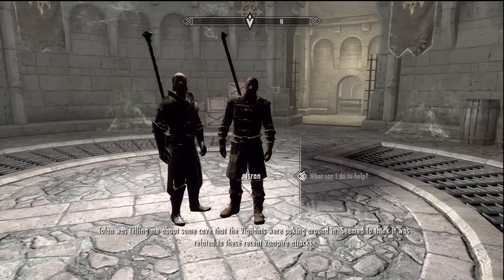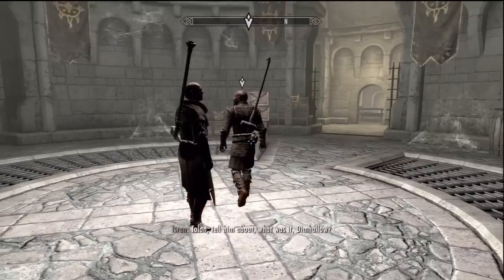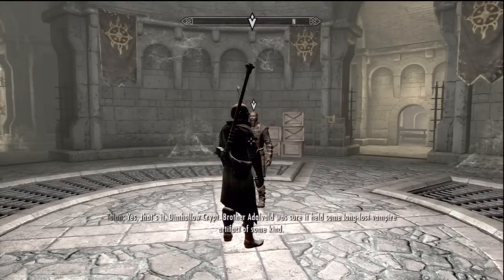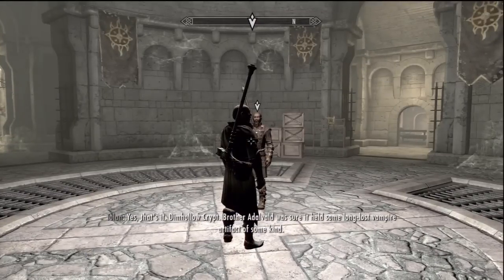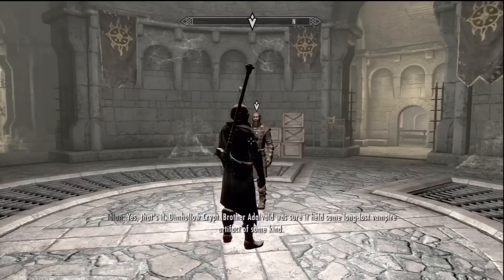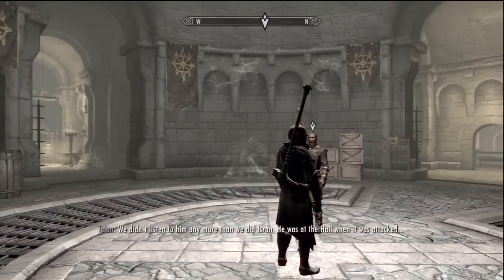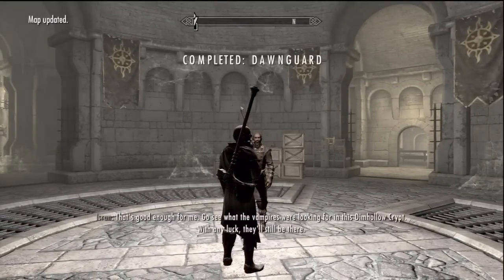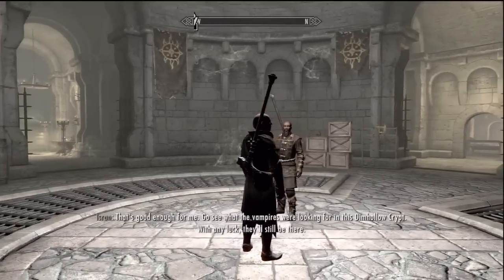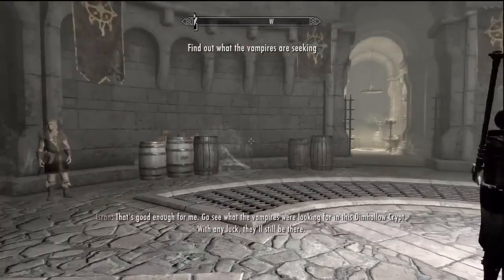Tolan was telling me about some cave the Vigilants were poking around in — seemed to think it was related to the recent vampire attacks. Dimhollow Crypt — Brother Adalvald was sure it held some long-lost vampire artifact. We didn't listen to him. He was at the Hall when it was attacked — that's good enough for me. Go see what the vampires were looking for in Dimhollow Crypt. With any luck they'll still be there.